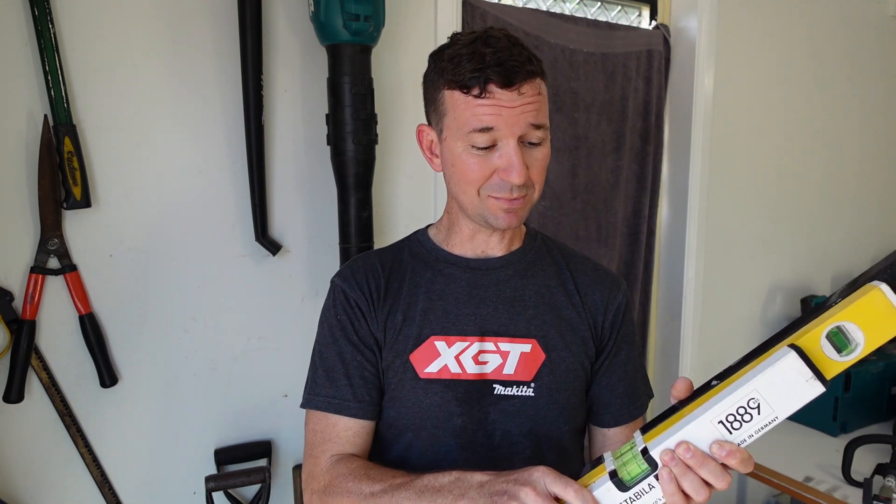For square, you either use the three-four-five method or an actual proper square. Nine times out of ten in the real world, if something is true and something is plumb, it should be square — kind of works that way. If I've got that wrong, let me know.